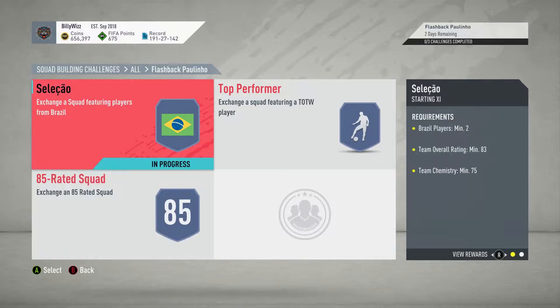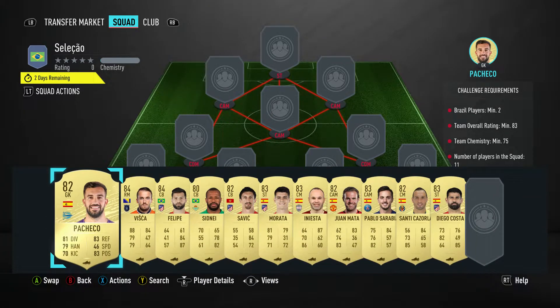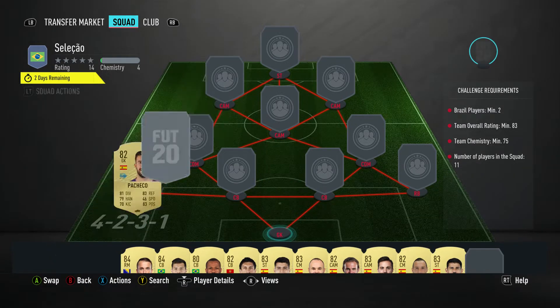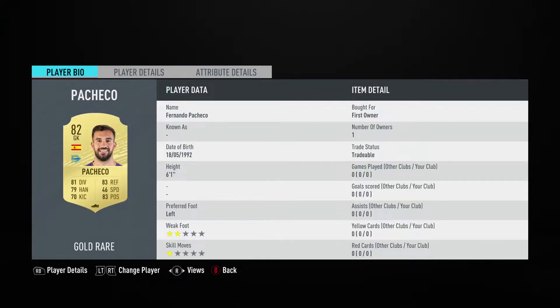We're doing the Celestial SBC — don't know exactly how to pronounce it — and it only costs about 35k, which ain't bad. It's 185k for all of them, up to 195k, could go up or down. There's no loyalty and no position changes. This one was only 35k and we get a jumbo gold pack, I think — I'm not 100% sure. Let's crack on.